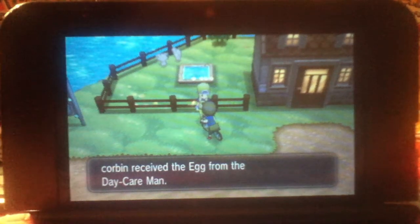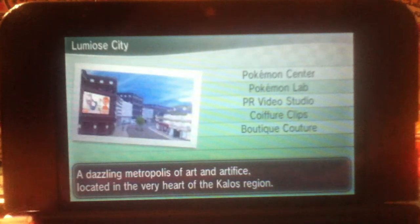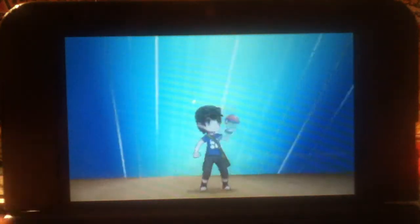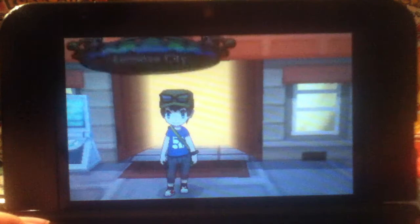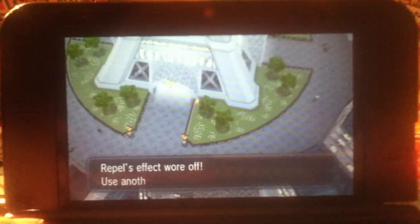They're hatching an egg, then I'm gonna fly to Lumiose City — this is the fastest way to hatch it. You're gonna want to fly into the middle of Lumiose City, then press Y.